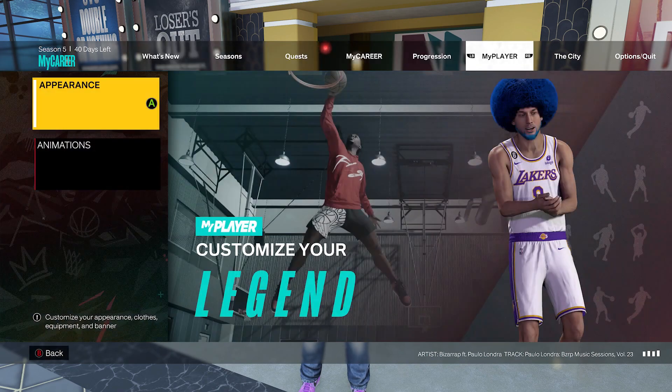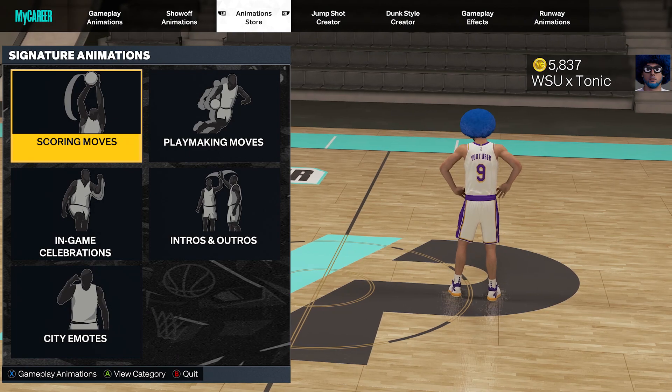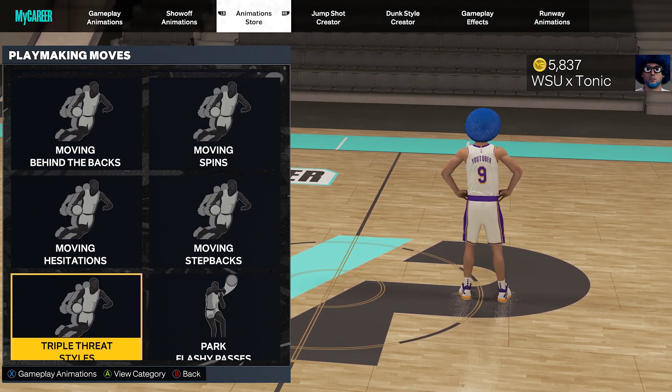Yo, what is up YouTube man? In season 5 of NBA 2K23, they added a new moving step back into the game, the Kimbo Walker moving step back.